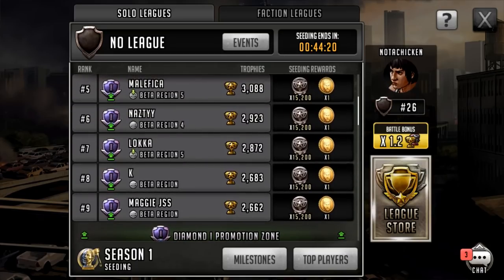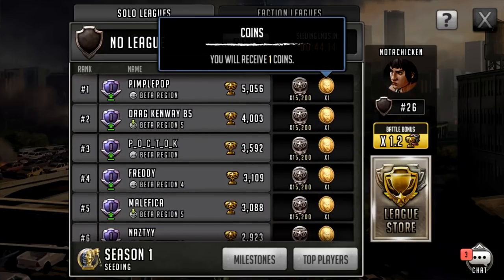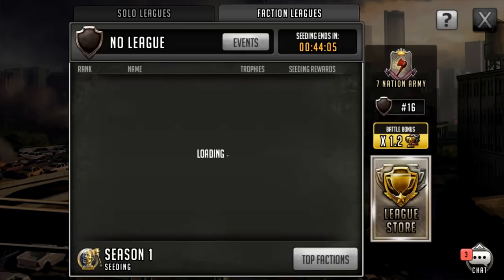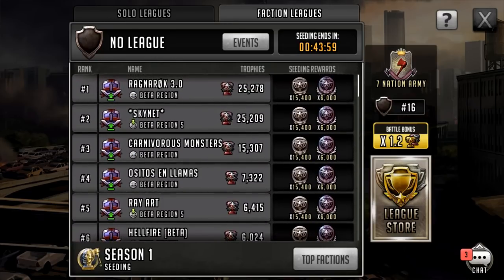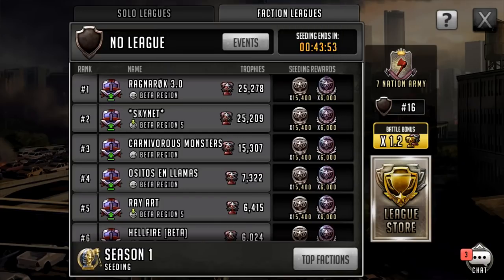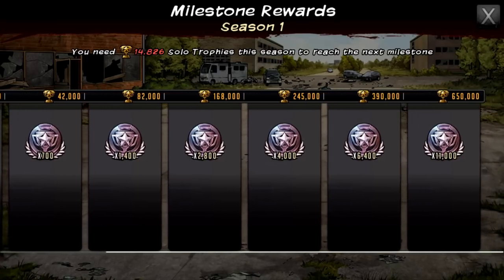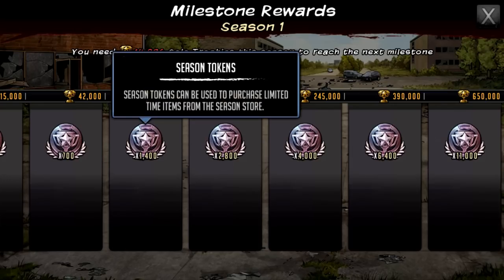The rewards will obviously scale. At the moment it's pretty flat — first place within diamond gets the same as last place. There are also other ways to get league tokens, and that's within faction leagues. It works on the same principle, ranking your faction based on everyone's performance. You also get season tokens, which are only available in the faction leagues table. Within solo leagues, there's a milestone tab at the bottom.